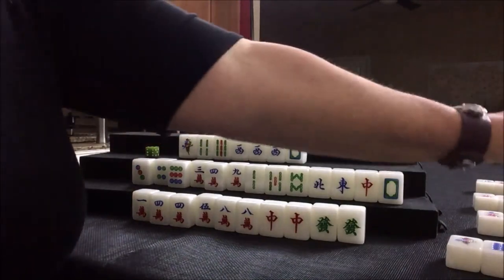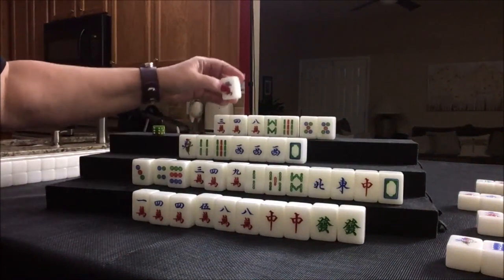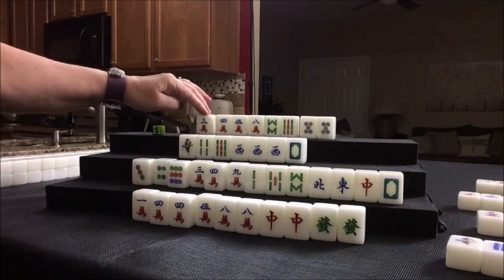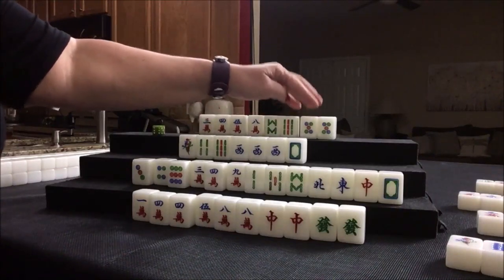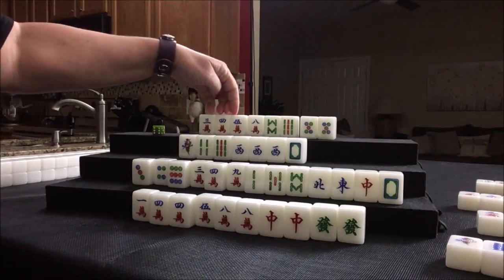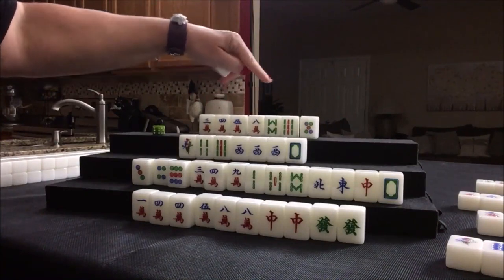Seven dot. We need a seven crack or nine crack. Five crack — oh no. Look — three, four, five. We have no seven or nine, and no wind or dragon either. Either way, we're two away. Maybe a chicken hand would be better. Let's keep this and discard the five because of this weakness. Let's see if we can switch to a chicken hand.